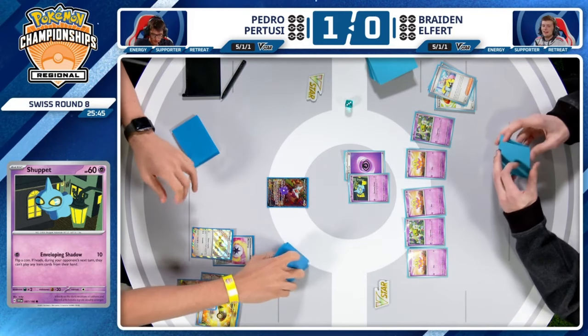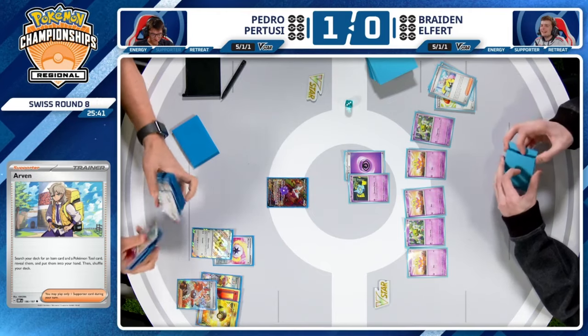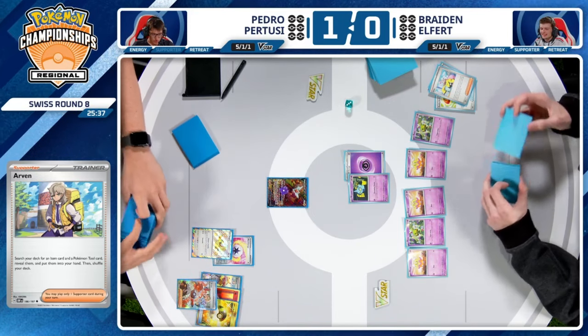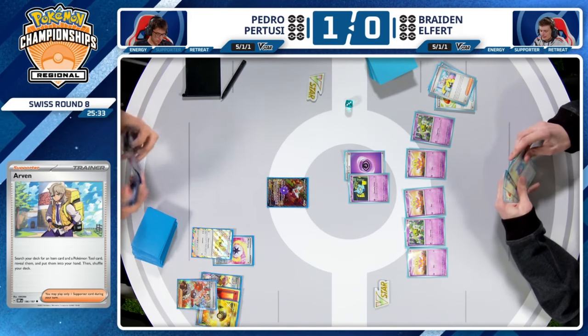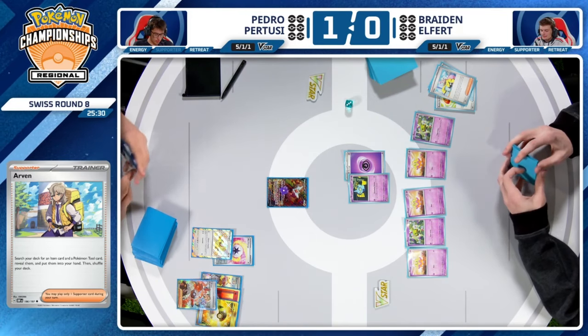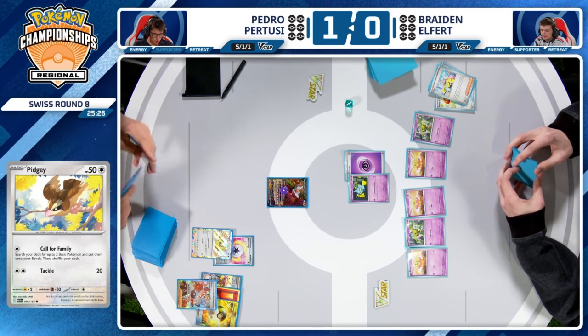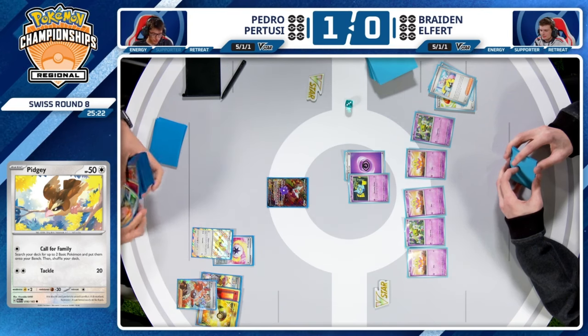How good is Banette in this matchup, though? It is weak to dark. Your opponent can eventually still get there, but denying Rare Candy and Pidgeot is super good. With the introduction of Scarlet and Violet, there was that meta rule change where tool cards are no longer items, so Pedro could still utilize Arven to maybe get Forest Seal Stone, still potentially building up to a Charizard EX through the one-off copy of Charmeleon.